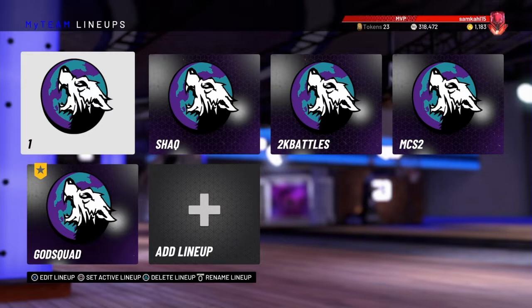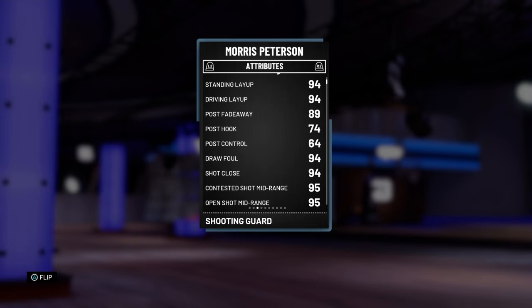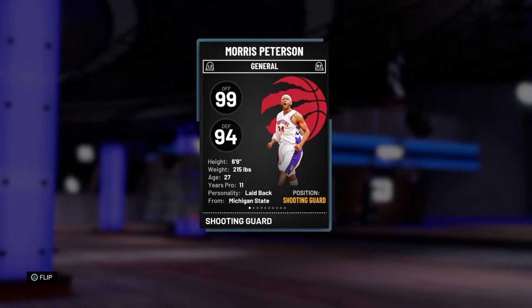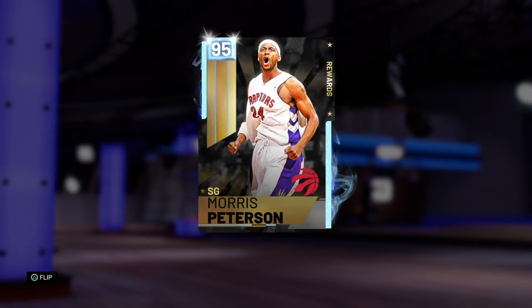We have Diamond Morris Peterson — 6'9 shooting guard from the Toronto Raptors — 99 offense, 94 defense, really nice layup, 89 post fade, 97 three-pointer, 95 mid-range, 90 dunk, 90 ball control. Pretty good defense as well and relatively fast considering he's a big guard. Looking at his Hall of Fame badges: he does have Limitless Range, gold Ankle Breaker. This card could be absolutely fantastic — let's hop right into some gameplay.